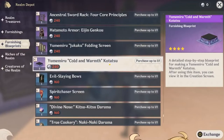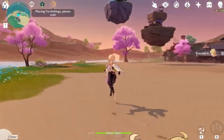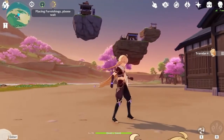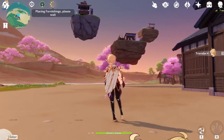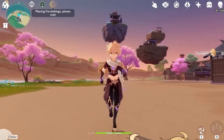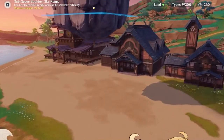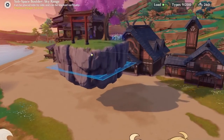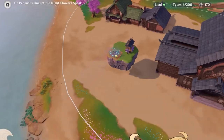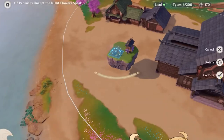In version 2.2, a new furnishing type will be added to the Serenitea Pot System called a Floating Platform. Basically, it's like a type of rock that floats in the air — sort of like Plus Stripe from the Lantern, right? But with these floating platforms, we can actually set a certain height for them to float at. And just like any other landform, we can place furnishings on it. With that, we can start creating our own Adepti Abodes inside our realms.